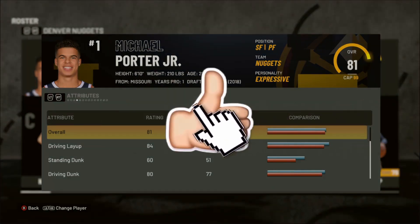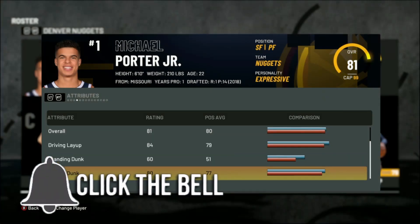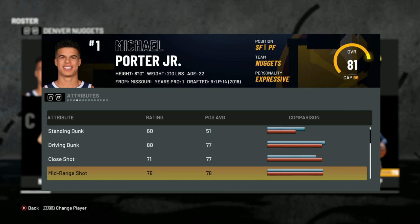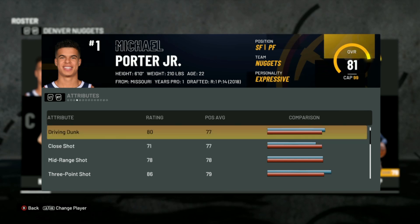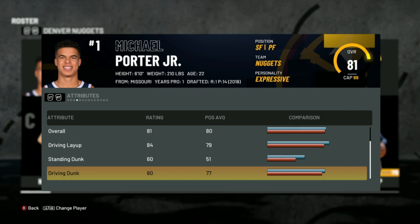He's a small forward slash power forward. He's got an 84 driving layup, 80 driving dunk, 78 mid-range, and an 86 three-point shot. We can make a build that plays like him, but it's not gonna be him exactly. He does not have contact dunks, so we don't have to worry about getting contact dunks.